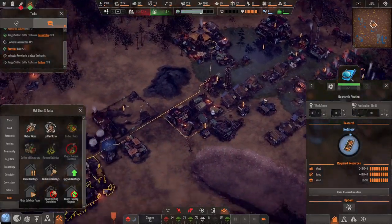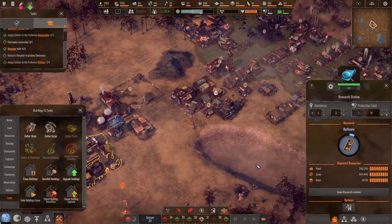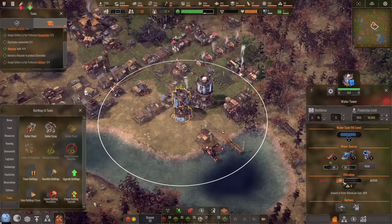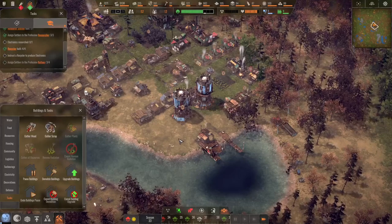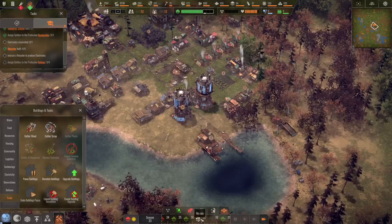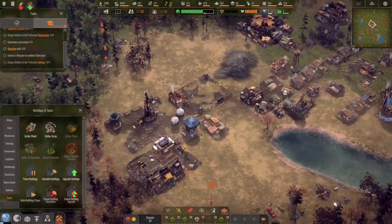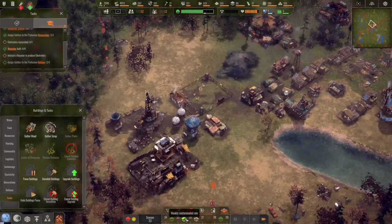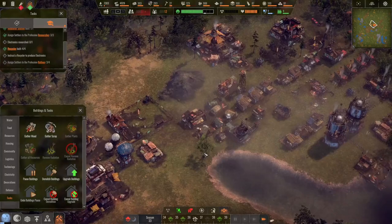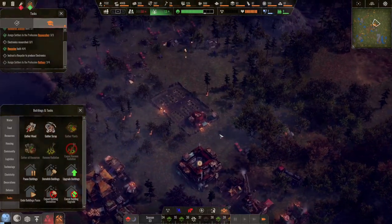I think someone grabbed the scrap and started to move, but before it gets in it cannot start the research. The filtration is active. I see what's happening — we have more and more contaminated rain. And that's how this game can turn into a really hard one. Wow, a few people have died.